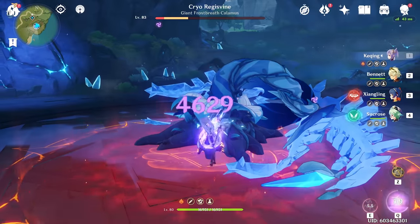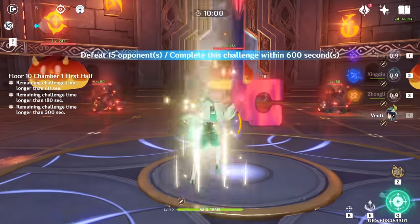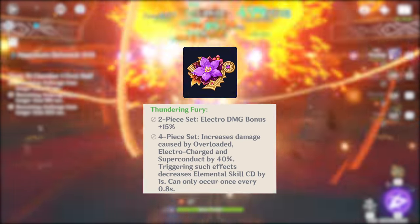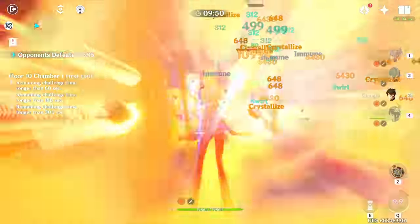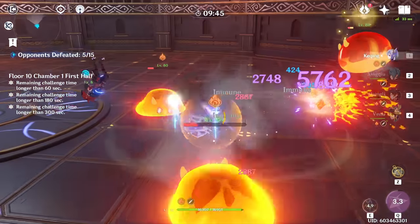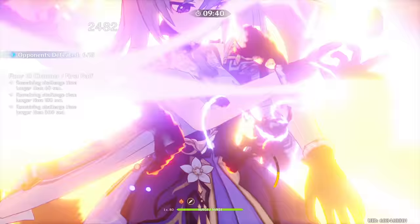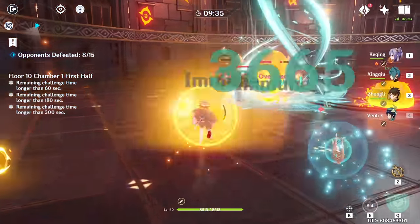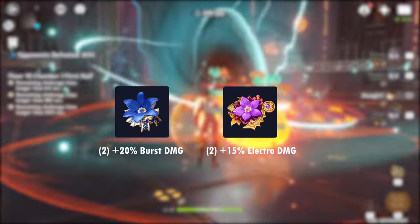Play Thundersoother if you find yourself with a team full of long cooldown buffers — for example Xingqiu or Bennett — that give your main DPS stats and extra damage. Four-piece Thundering Fury is great for when you're building a very combo-oriented team. With this set, you're swapping out Keqing very frequently and focusing on proccing elemental reactions. These teams usually run Venti and Mona as key support pieces to help set up massive AOE burst combos. Make sure your supports have spammable abilities to constantly proc reactions.